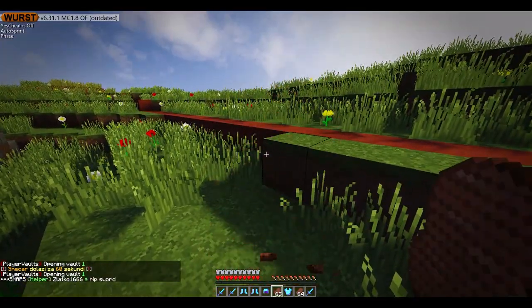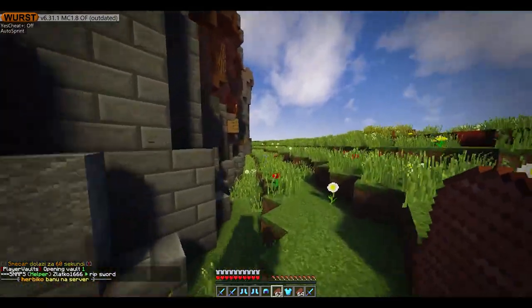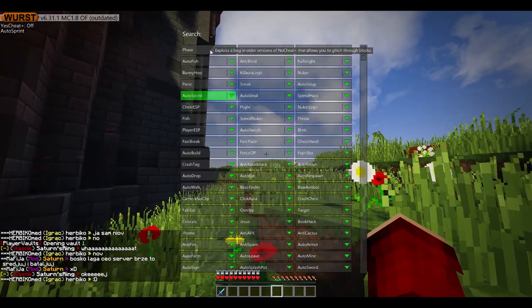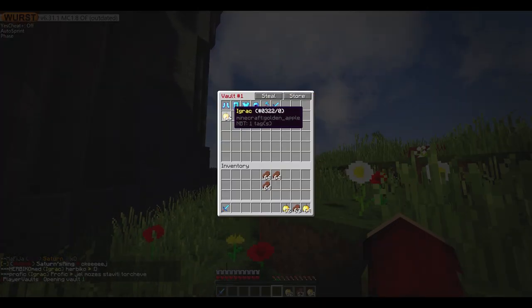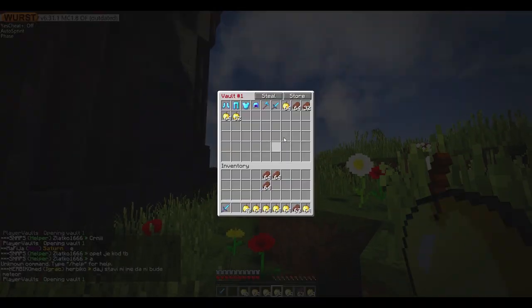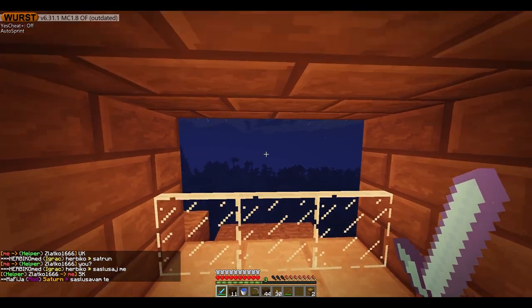You want to keep this low key — don't be obvious that you're duping. Here's how the PV dupe works: you put your items in your PV, then you enter phase hack from your hack client which glitches you into a block, then you take out your items. Once you've done it you can repeat this process to duplicate more items. You have to get out of phase and move a bit, then put more items in your PV — this way you can duplicate more in less time.